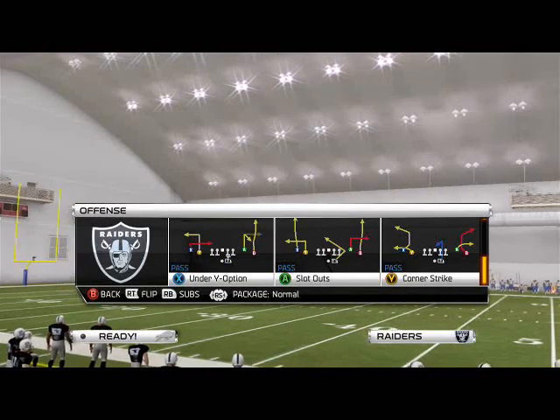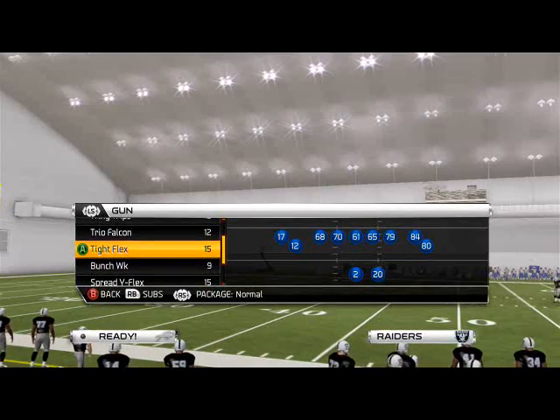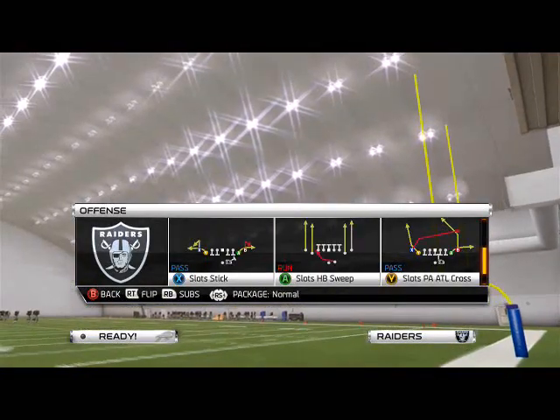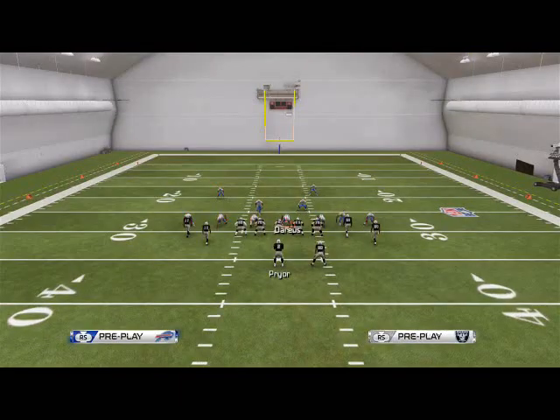This play is going to be very good against compressed sets. We like to call the Wheel Punchy Seam against spread sets, and we like to call Sand Blitz against compressed sets.